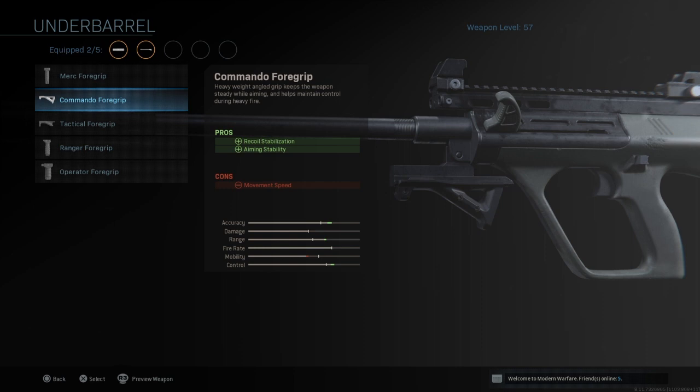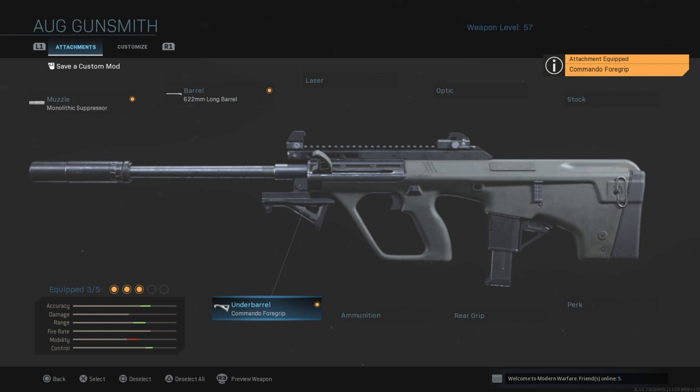For the underbarrel we're going to go with the commando foregrip for aim stabilization and recoil stabilization — no more swaying left to right, and when you're firing the gun stays right on target. You want those bullets to hit everybody you're aiming at, hitting all the vital spots, and the commando foregrip helps you do exactly that.